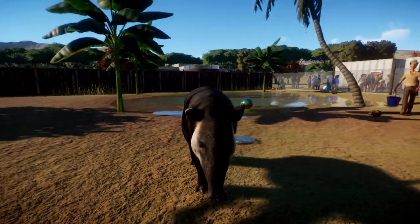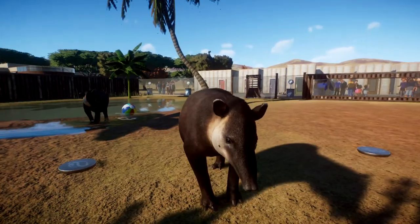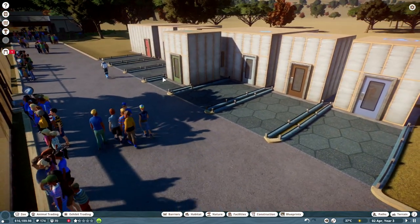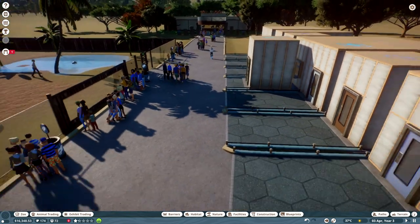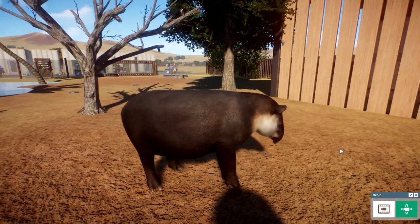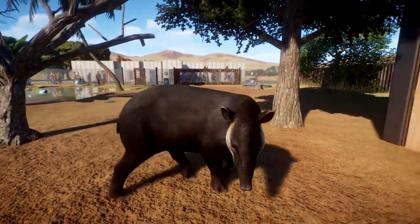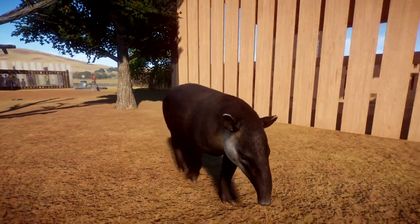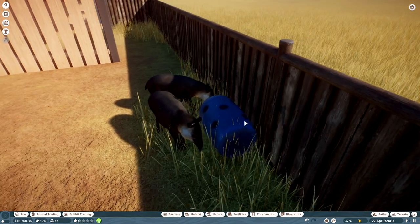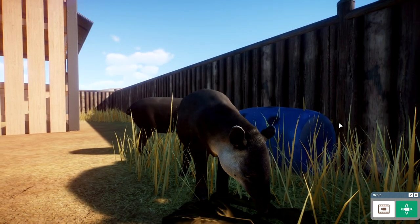Alright, I think that's going to end this episode. We've got a pretty good little start to the zoo here — way better than the one from last episode. We've got a nice little exhibit for the tapirs and some visitors coming in. If you like this video please hit the like and subscribe buttons and leave a comment letting me know what you think about this game. Let me know if you want to see more — I think I'll be doing more anyway because this game is amazing. Thank you so much for watching and I'll see you in the next video!